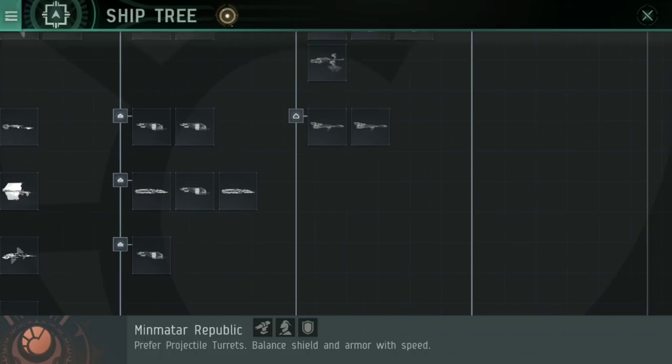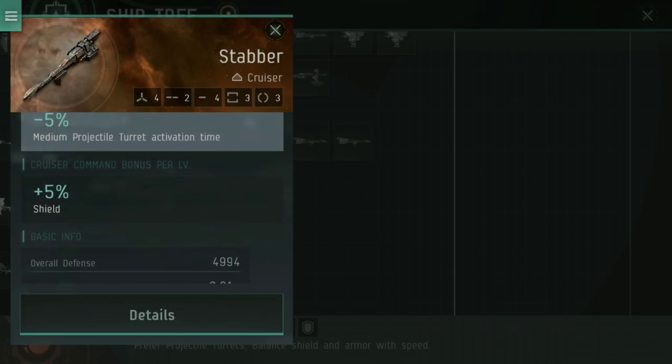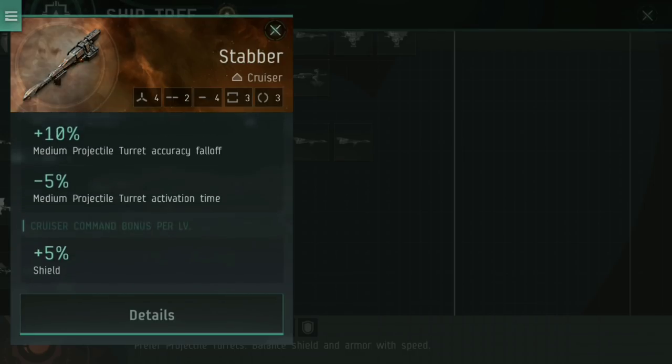When we come up to something like a cruiser — like the Stabber that I'm going to be talking about here — the guns are going to be bigger and the ship is more sturdy. It is a slower moving ship though, and it does have a couple of drawbacks, which are ultimately the issues that people have been having.